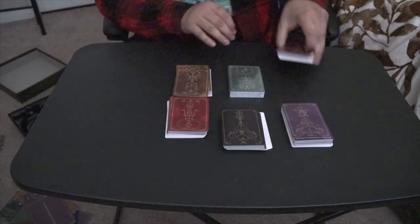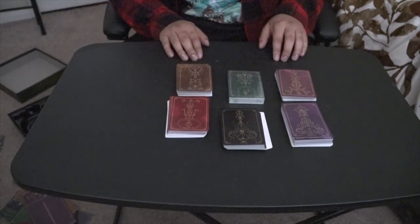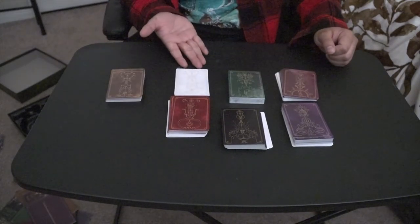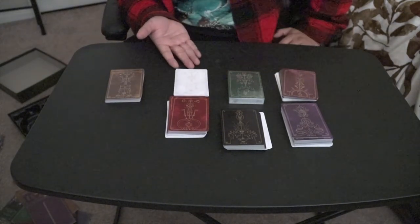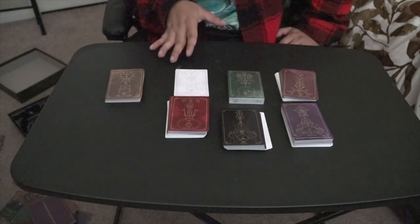And then you're going to get a bunch of cards. You're going to get six decks — these colored ones are the villain decks. And then underneath each of them they're going to have this white deck here. These are the hero decks, and the hero decks are all white and gold like that.